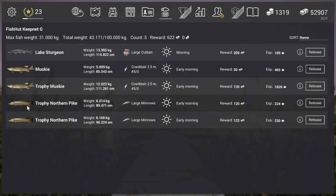I didn't have the unique northern pike today, but the northern pike gives around 40 gold, so it's really good for gold. It also gives a lot of experience — I think the unique gives almost 1200 or 1300 experience. So you can go for experience or for gold with this fish, and meanwhile you also get the trophy northern pike.